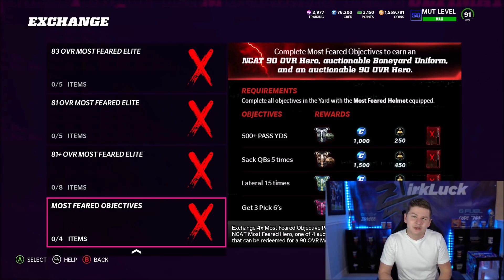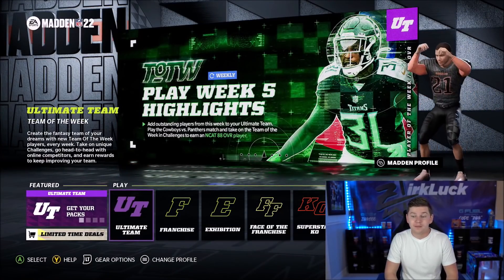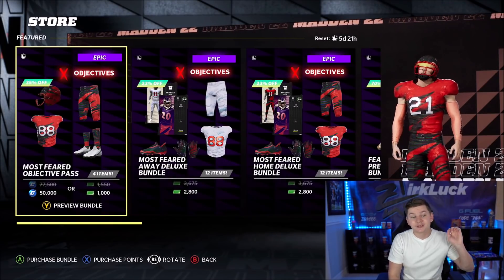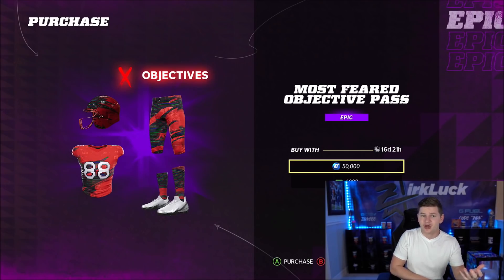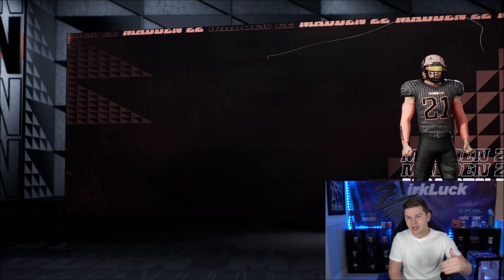The pick six is honestly maybe the hardest thing to do in the yard. If you have a pretty decent user, you can probably get pick sixes. Some of you may not know about the actual store for the yard — you have to go to the main menu, come over to Featured, go down to Limited Time Deals. This is how you get that Most Feared helmet — it's 1,000 points or 50,000 cred. You do get cred from playing the yard, and also from playing MUT. I have 76,000 cred and haven't really played much yard this year, so if you've just played MUT you probably have a lot of cred. Get that helmet and equip it on your yard character.